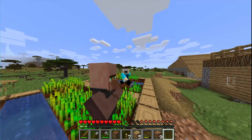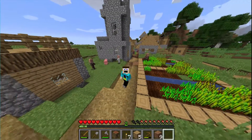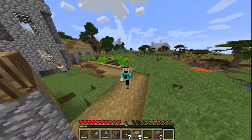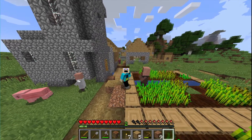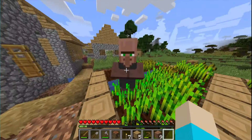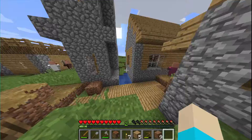I don't think 1.14 is global just yet — the latest global version is like 1.13.2. In the United Kingdom they kind of got the 1.14 update on the Java edition of Minecraft. I wonder if we could find the park — what is a toolsmith doing in your crops?